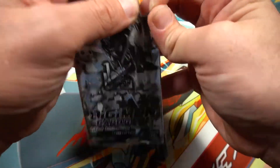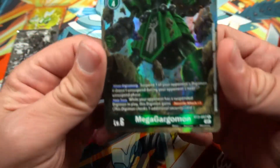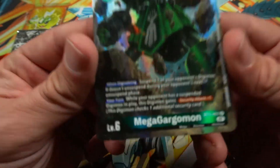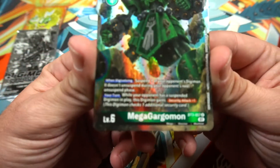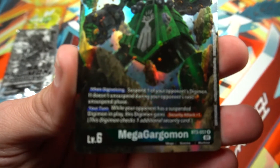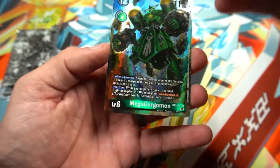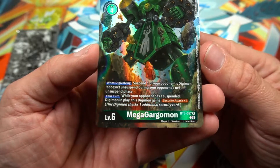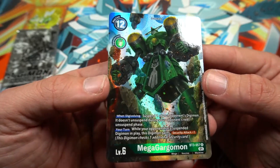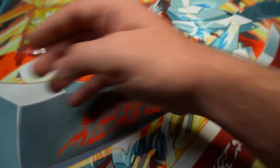We get Mega Gargomon — that seems kind of lame but let's see what it does. It can suspend one of your opponent's Digimon and it doesn't unsuspend during your opponent's next unsuspend phase. Pretty cool, not the best, but hey, beggars can't be choosers.